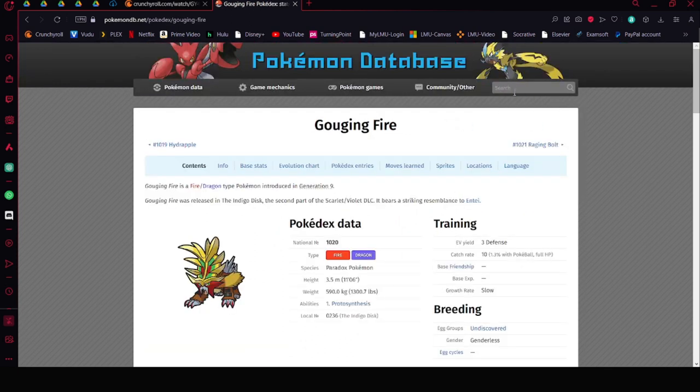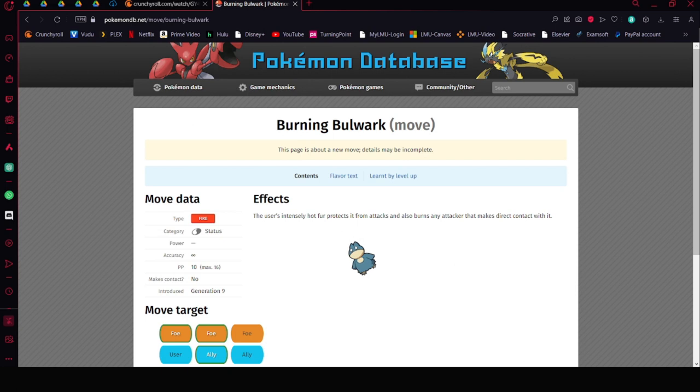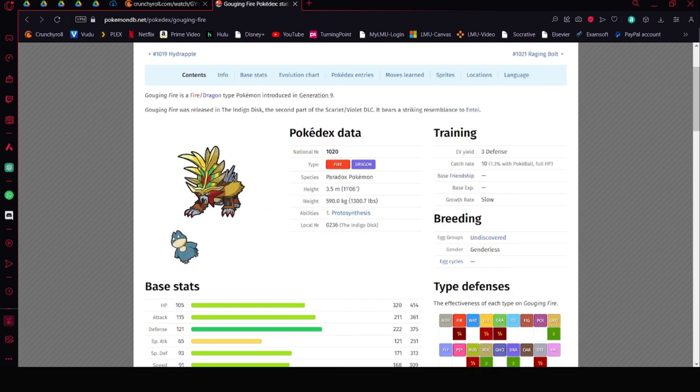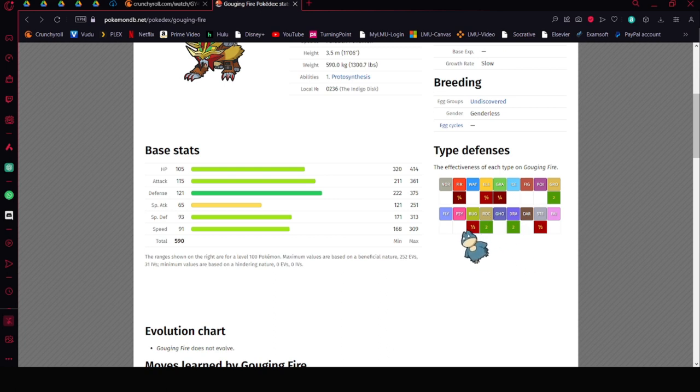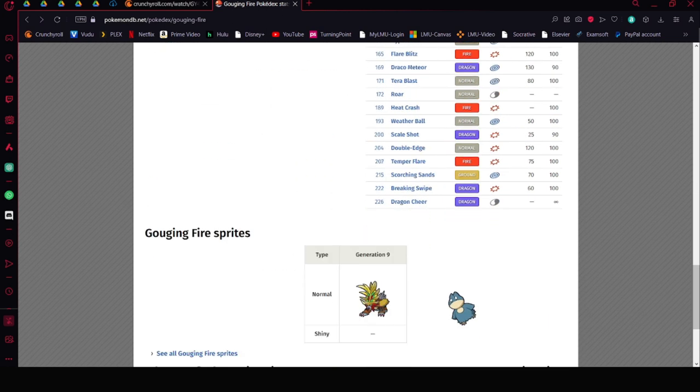You could also run Gouging Fire. Its signature move is Burning Bulwark — the user's intensely hot fur protects it from attacks and burns the attacker on contact. Gouging Fire also resists Fire, and while it won't resist Fighting or Flying, it does wonderfully against Blaziken because of Burning Bulwark. It also has Morning Sun. These two moves should be a staple on it. So run Morning Sun, Burning Bulwark, Flare Blitz, and Dragon Dance.